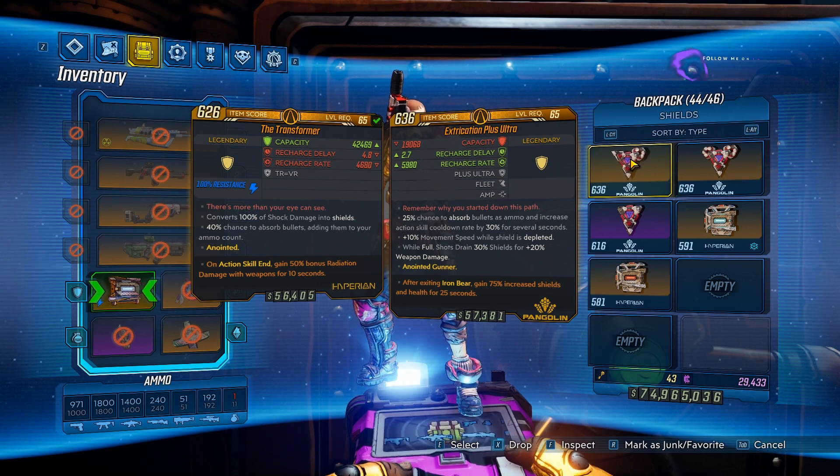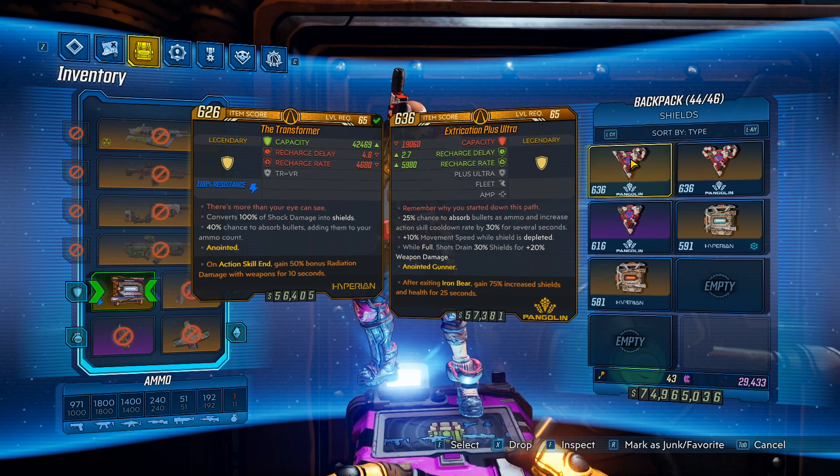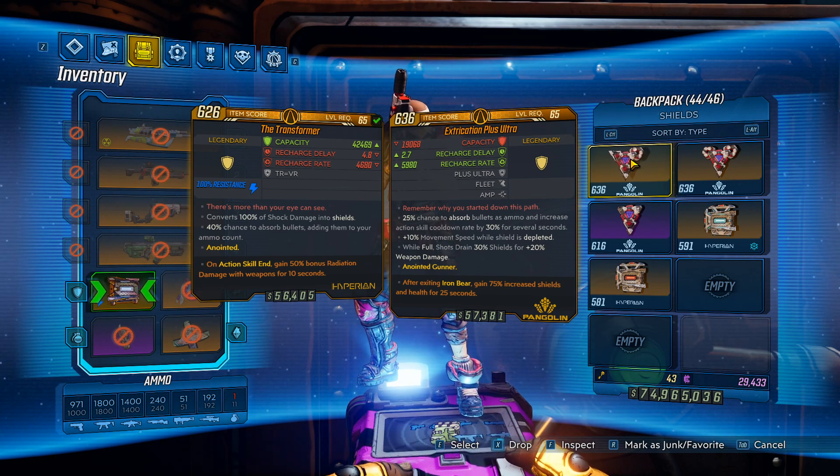One of the advantages of this shield is that it can roll with additional passives as well, whereas the Transformer is fixed. For example, on mine I have a +10% movement speed while shield is depleted, and while full, shots drain 30 shields for 20% weapon damage. The anointment I have is: after exiting Iron Bear, gain 75% shield and health for 25 seconds.